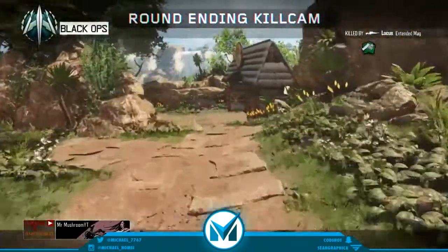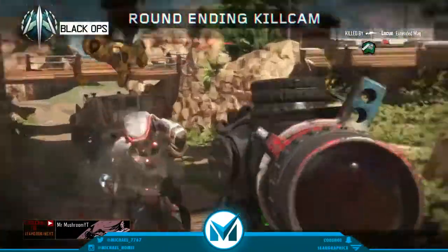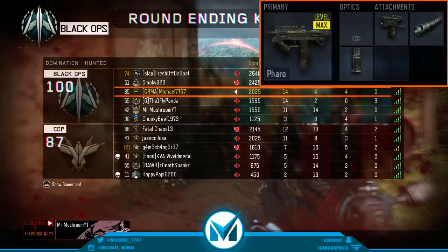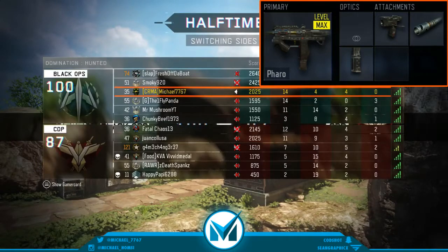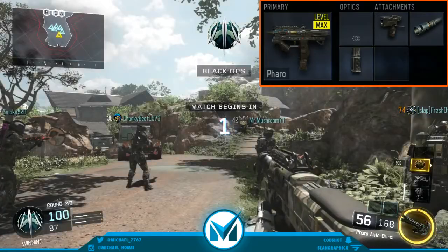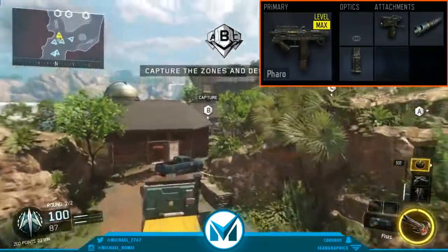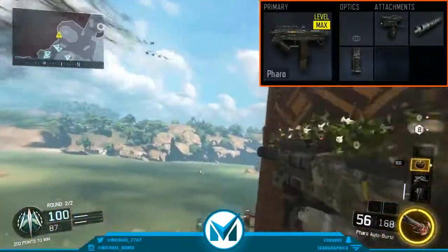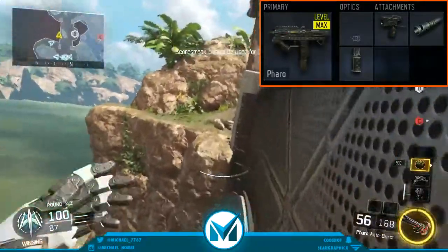With this class setup on the Pharaoh, the first attachment I like to use is the Long Barrel — I use it on most of my SMG classes. Long Barrel just extends the range for SMGs, or really any gun for that matter, because range is especially important for SMGs. It makes it so you can kill at those longer distances. Those two to three bursts are really crucial and this attachment helps you out a lot.